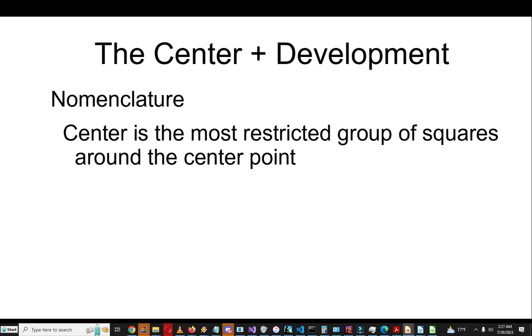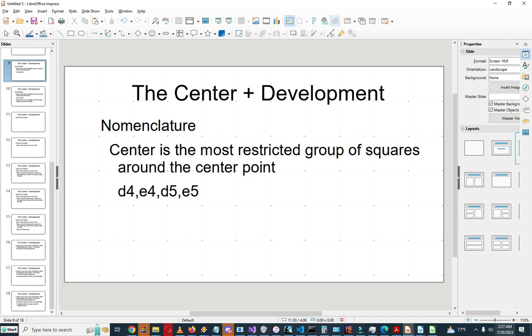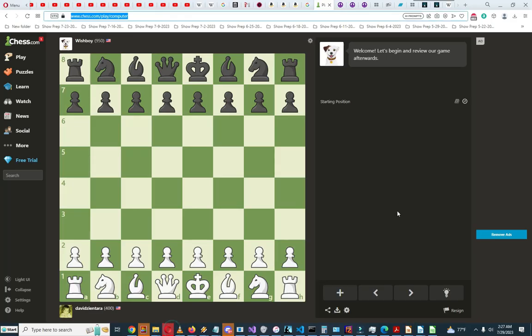The center is the most restricted group of squares around the center point: d4, e4, d5, and e5. Here on the board you can see d4 and e4, and d5 and e5 — this group of four squares is the center.